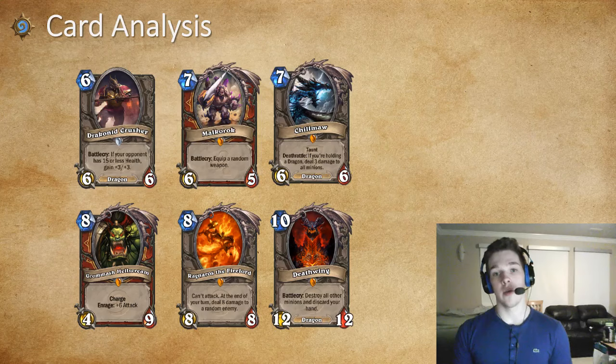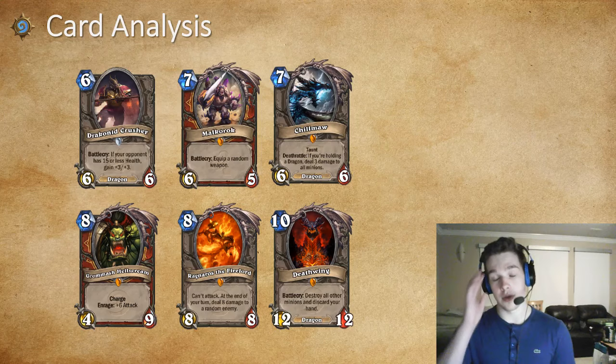Draconoid Crusher I only run as a one-off. It's pretty good when trying to finish games against more mid-range control decks, but I don't like it too much against aggro. Still really good — six mana, 9/9 when triggered, and even six mana, 6/6 is alright, and it has the Dragon tag. Malkorok is phenomenal as long as you don't get Cursed Blade — if you do, it just feels bad, but any other weapon is really good. Chill Maw is in the deck as a replacement for one Draconoid Crusher, simply because it's really good against aggro, good in the mirror, and good against OTK Warrior. Try it out, and if you don't like it, just run two Draconoid Crushers.